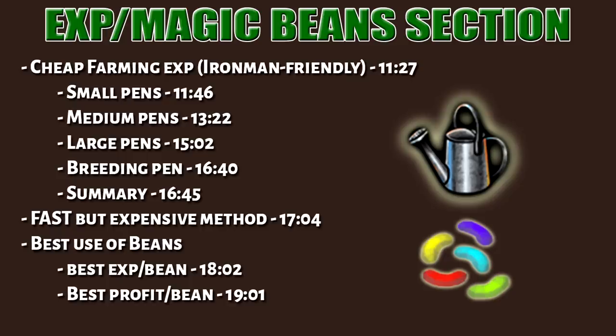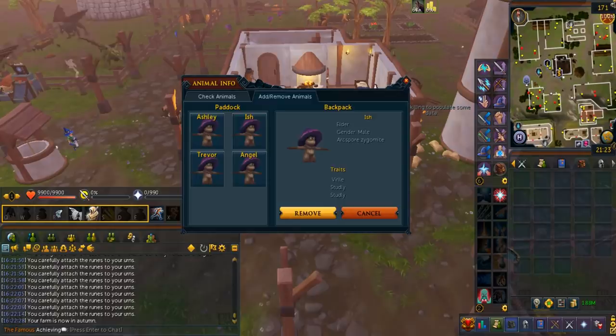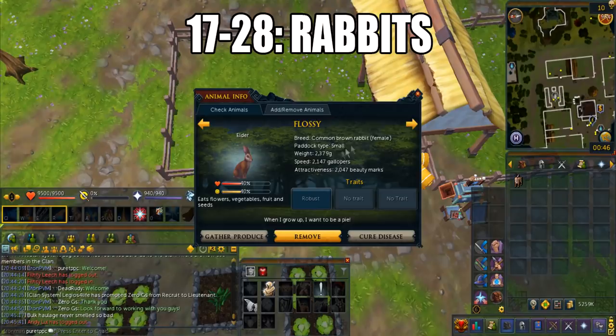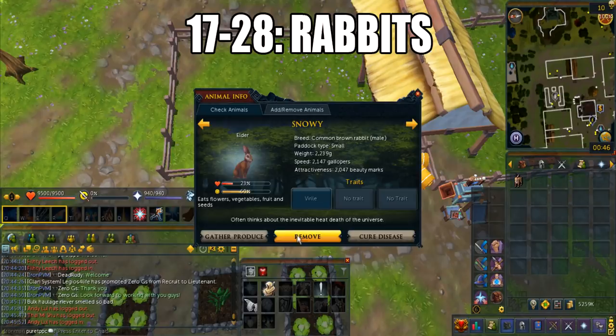Let's get into the training section as well as the best way to use magic beans. The first training method is farming via reproduction — it's a really cheap or possibly even free way to get farming XP. I'll mostly be explaining things from an Iron Man point of view, but if you're a main account you can just buy breeding pairs from players. From level 17 to 28, you'll be breeding rabbits in the breeding pen using the rabbits from the tutorial. They breed pretty often — every 5 to 25 minutes. Grow all of them to elder and then sell them to the NPC buyers for some nice starter beans.